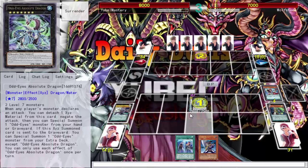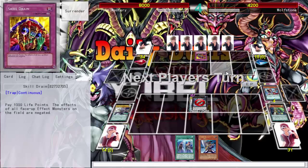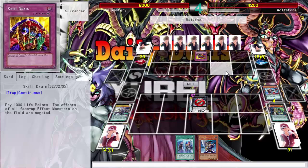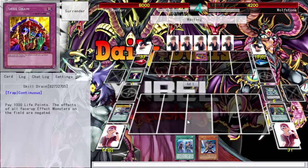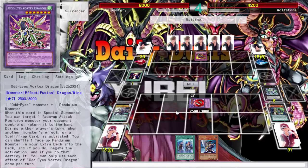Skill Drain! I guess we're getting into caveman YuGiOh here. First-turn Skill Drain — thanks random number generator. I got a 2800 beater, what do you got? He also has Raigeki with it — Skill Drain and Raigeki. Just summoning this 3000 body, at least I have that.